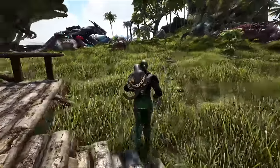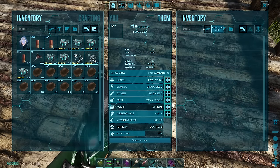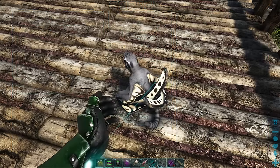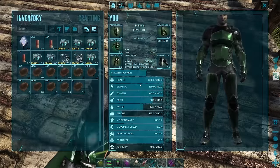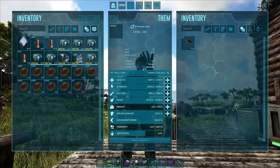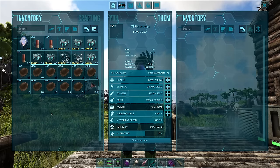All shoulder pets have a good weight reduction of 50%, but these guys actually have 75%. If you put stuff in their inventory - right now we have 132 weight - and we take 10 pounds of stuff and put it in their inventory, it'll put it down to five. Then when you pick them up, it reduces it by a further half. Plus, just by holding R you can open up their inventory like a backpack while wearing them, which makes them the only shoulder pet you can do that with.